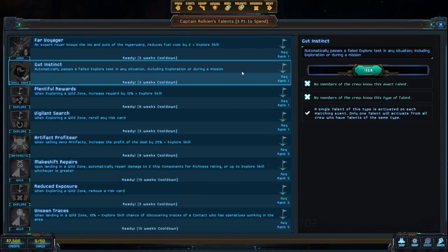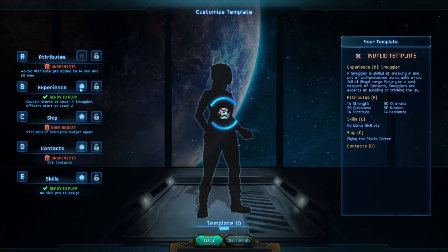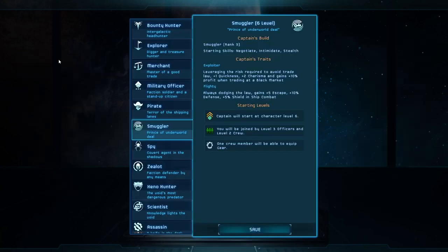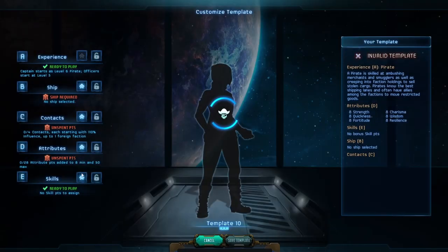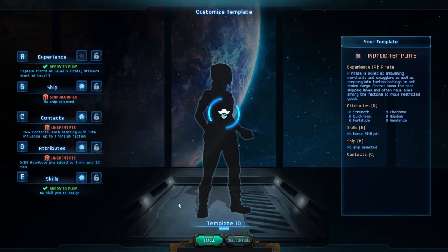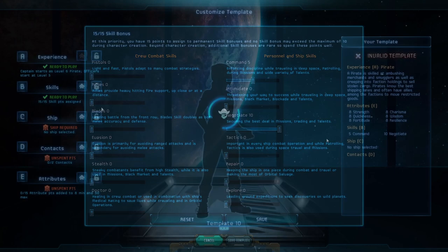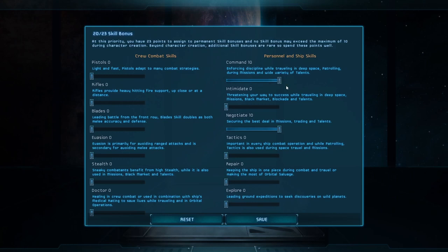Saving talents — the ones that always start with the words 'automatically pass' — can prevent a lot of bad outcomes. Having a few extra saving talents at the start can make a big difference, which is why some players push experience to the top of the list. Skills is just a flat bonus to whatever skill you choose, particularly useful for things like negotiation, intimidate, and even command.